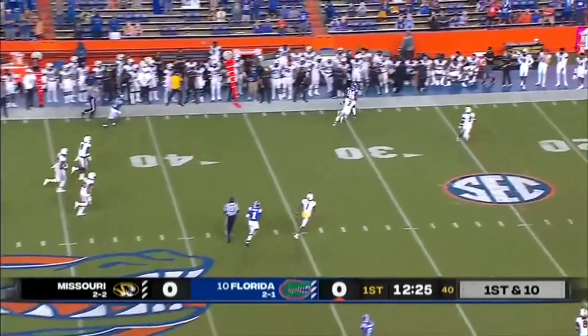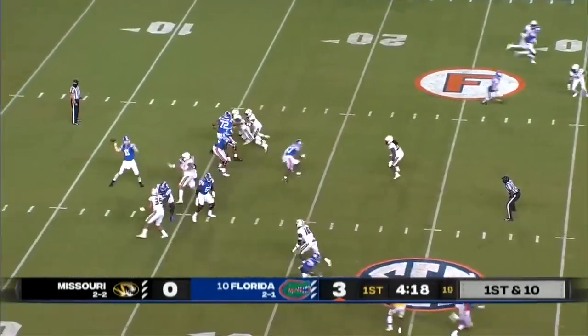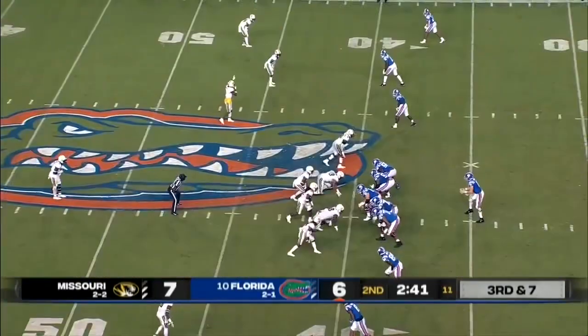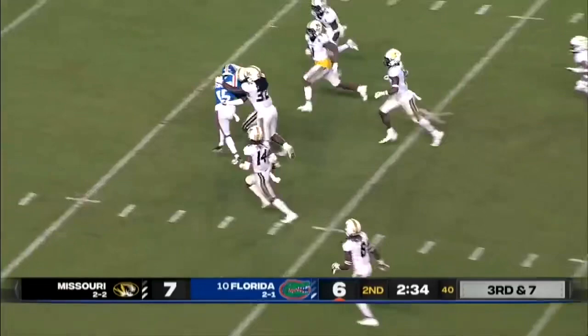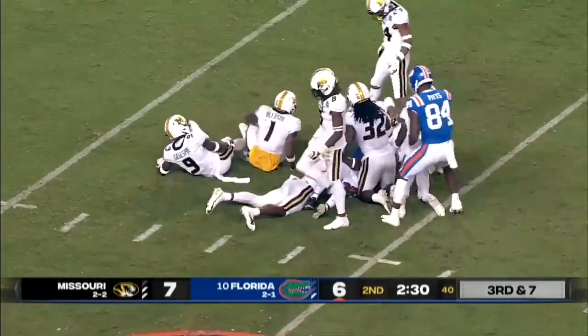Trask backpedaling, fires a strike on target. Gators were 0 for 6 on third down — make it 1 for 7. That ball right on the money, dragging tacklers all the way to the 24-yard line.